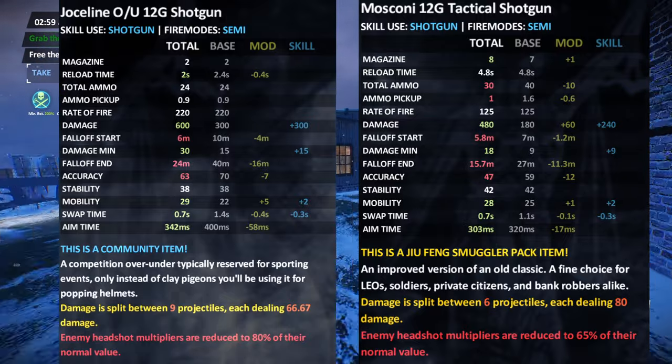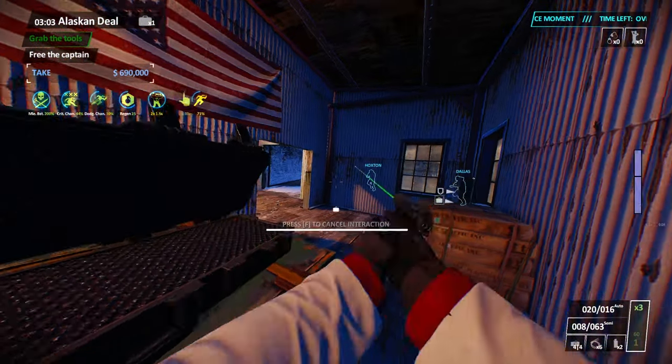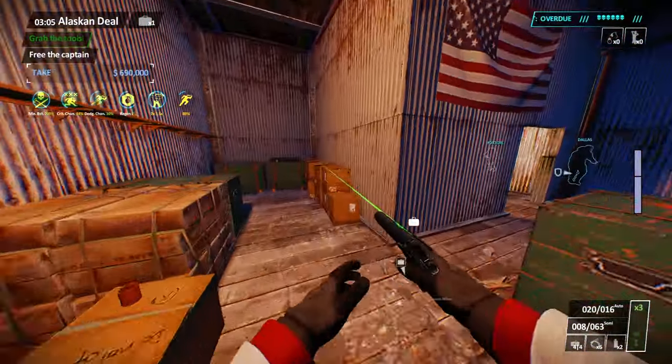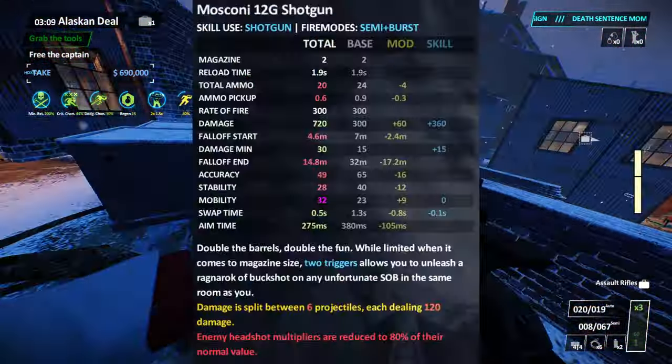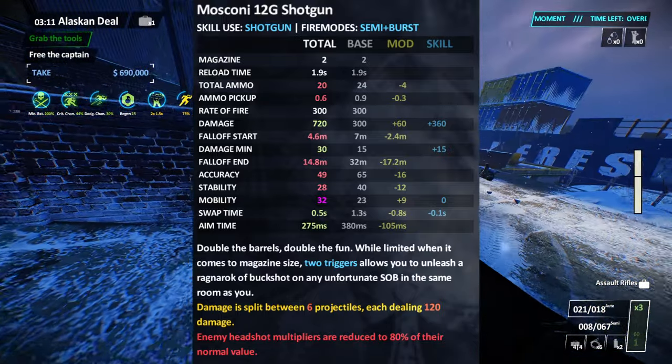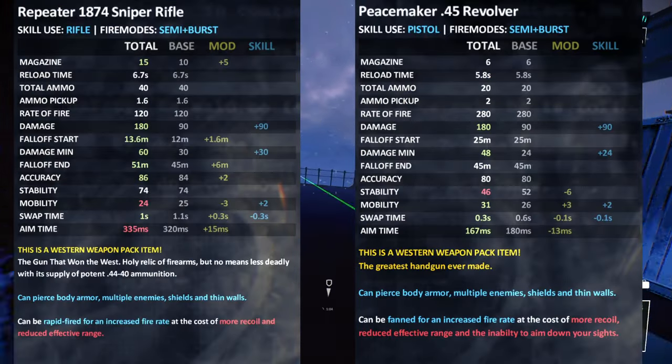Shotguns function like normal video game shotguns in Res mod, where you shoot a certain amount of pellets that each do a bit of damage, instead of Payday 2's weird full-damage-per-pellet jank. More weapons also have gimmicks, like the double barrels having alternate fire modes where you shoot both barrels, and a lot of the old western weapons having a fan-the-hammer or slam-fire mode.